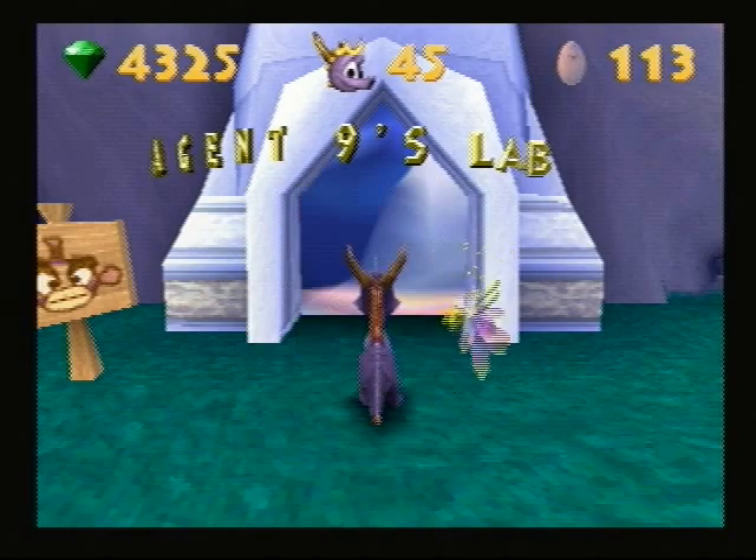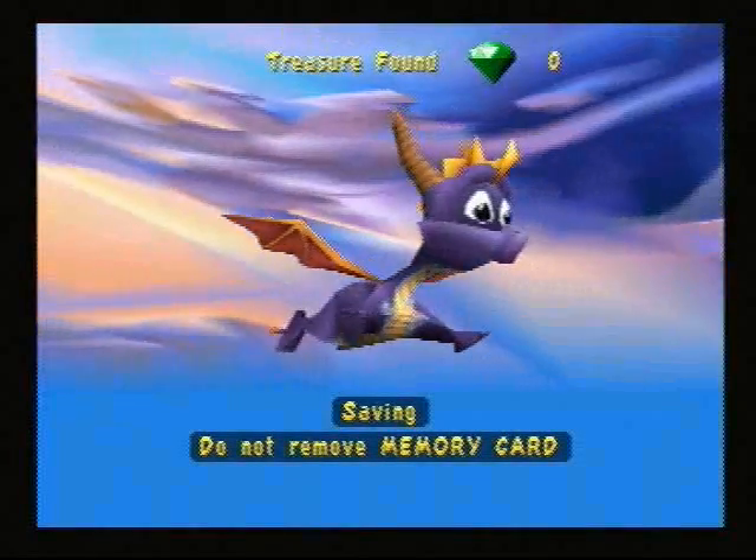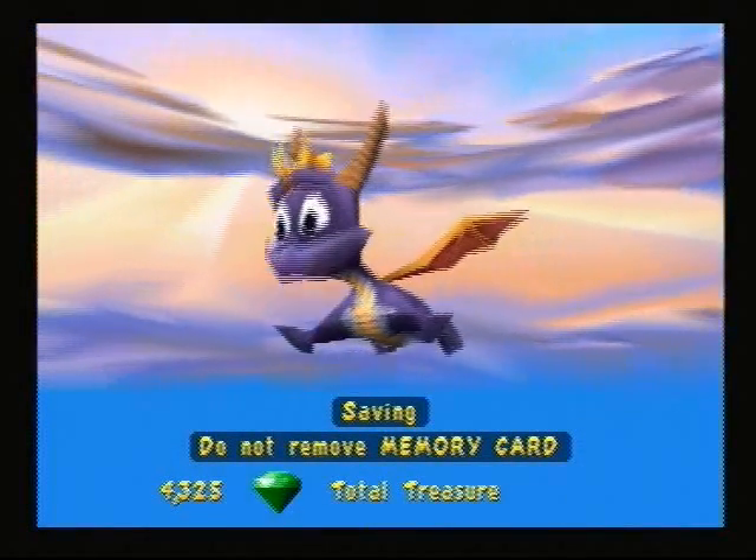Hey everyone, Game Master Cody here again. Now we are going to do Agent Nine's West, so we can learn how to use our last extra character — our last rescued character.